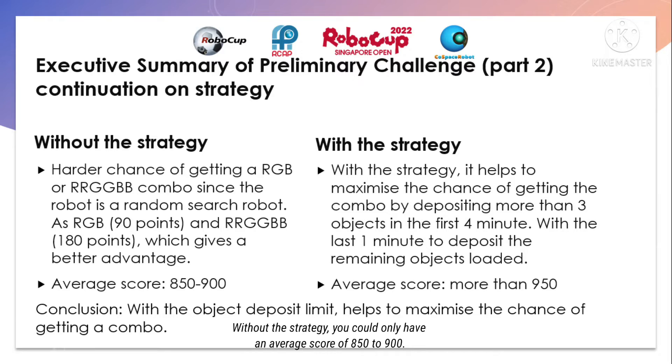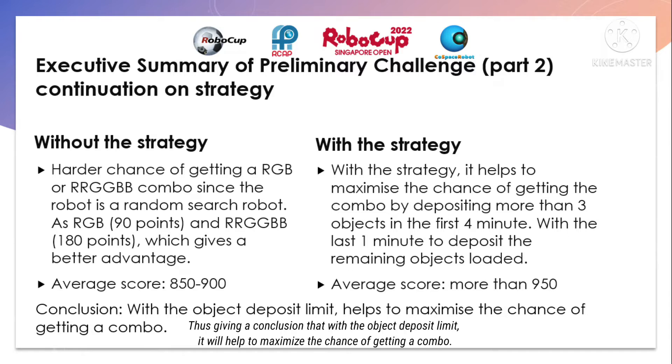Without the strategy, you could only achieve an average score of 850 to 900. With the strategy, it helps to maximize the chance of getting a combo by depositing more than 3 objects in the first 4 minutes. With the last 1 minute, you deposit the remaining objects loaded, which will give you an average score of more than 950. Thus, with the object deposit limit, it will help to maximize the chance of getting a combo.